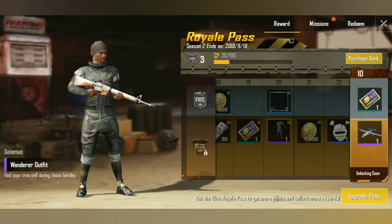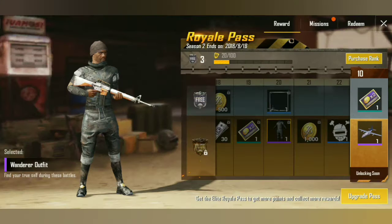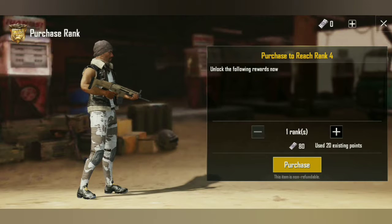This is not all to the Royale Pass. When you want to upgrade your pass, you can get the elite upgrade and then you can get the elite upgrade plus, which increases your RP by 20 ranks at once and gives you a new plane finish. It's kind of like buying more tiers in Fortnite. I'm probably just gonna get the elite upgrade for 600 UC, which is $10. The elite upgrade plus is $20. When you purchase it, it unlocks the following rewards.